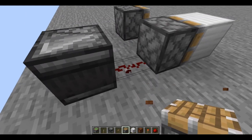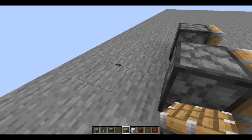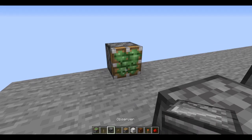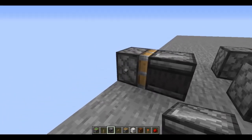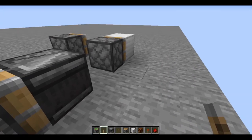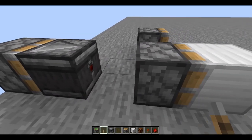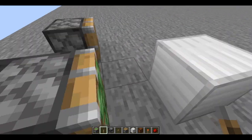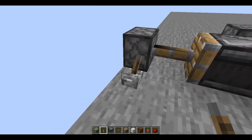This redstone was not powering this piston because it was redirected. What I want to show you is that if you place a sticky piston and then place an observer — which gives a one-tick pulse — when you extend this sticky piston, the observer will detect the change, give off a one-tick pulse, and look at what happens. See? It spit out the block. The sticky piston spits out the block. If you do it again, it takes it back.